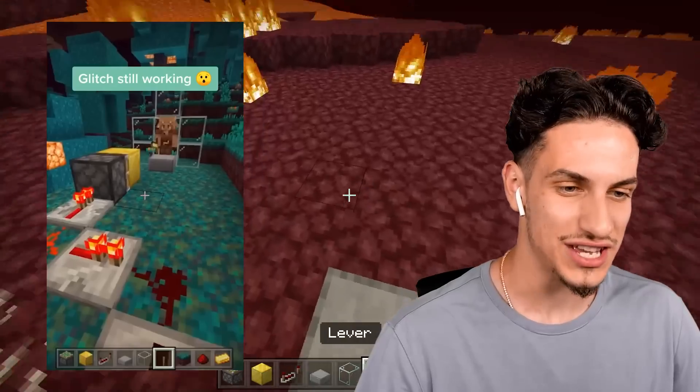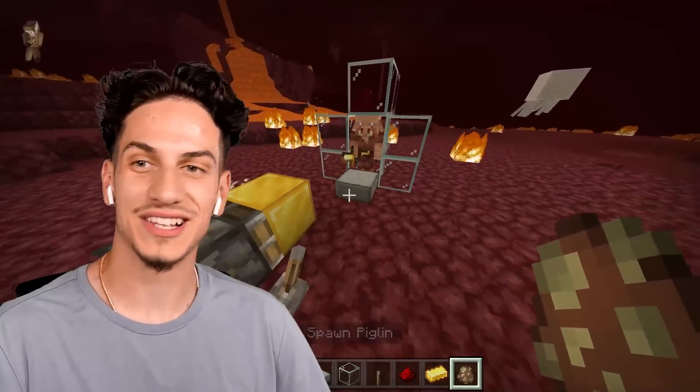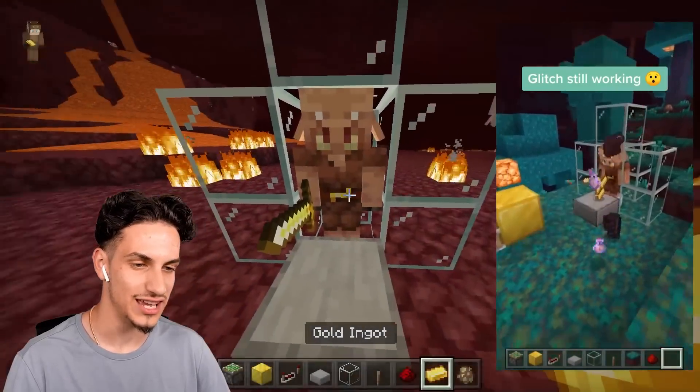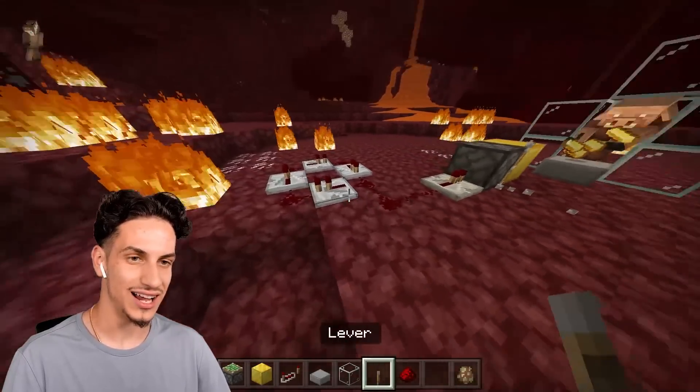It's supposed to glitch everything out, so we're gonna put a piglin inside of a glass box. There's our piglin, and all we gotta do is drop a bunch of gold ingots right over here. Drop it right in front of him, and now we gotta run this redstone clock.